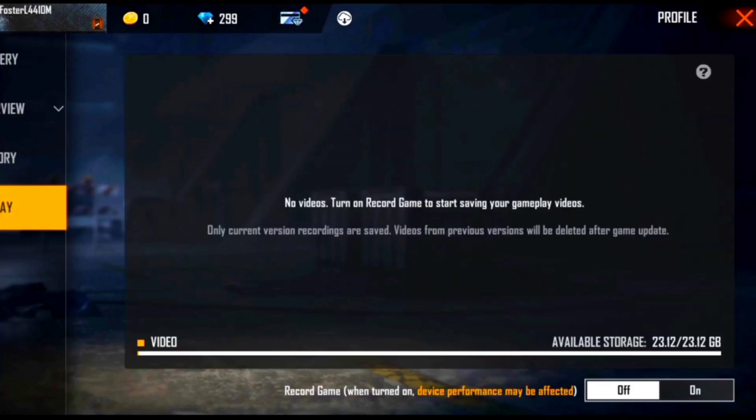I will tell you how to turn on record games to start your gameplay. Available storage is 23.12 GB. There is a mode in the advance server — record it. Videos from previous versions will be deleted after game upload. This is the time of Free Fire Advance Server and we are recording the settings. We will tell you about the level update.